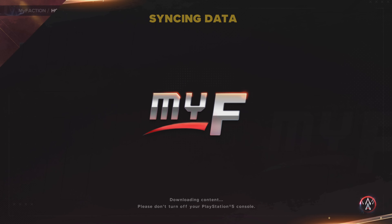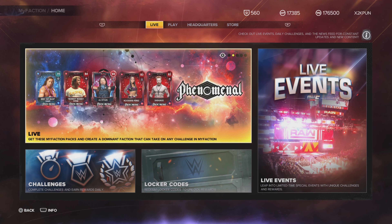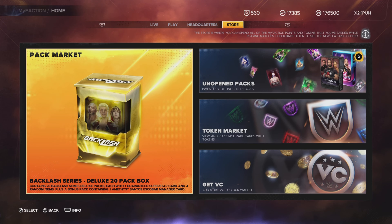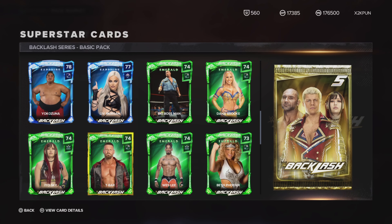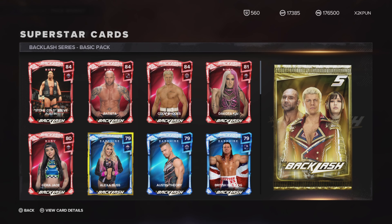I'm glad we got Backlash packs — I was pretty much hoping they would give us Backlash packs — but first of all, the card art: it's just like, where does it say 'Backlash'? That little thing on the bottom. You couldn't do a nice background for Backlash? You're just gonna use a Backlash font at the bottom of the card, and these cards have red and blue backgrounds with a picture of the wrestler.